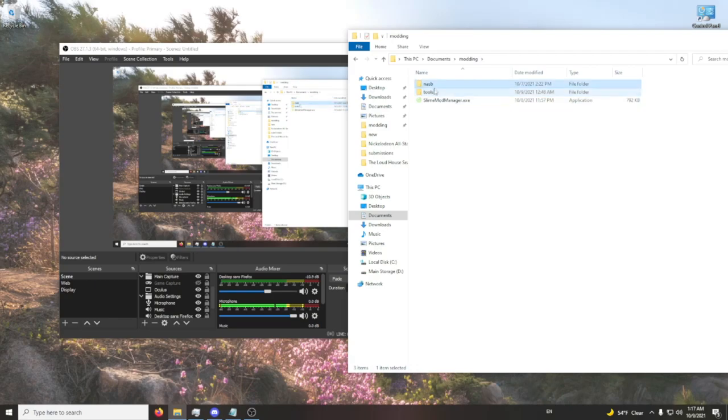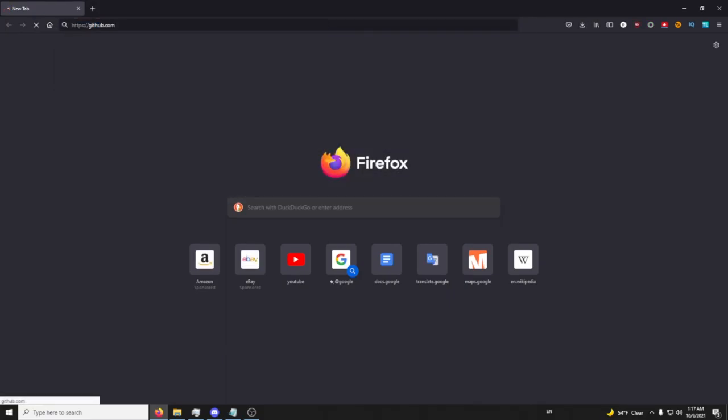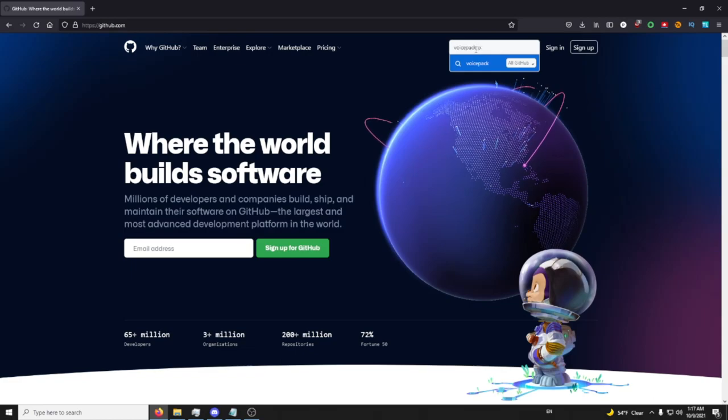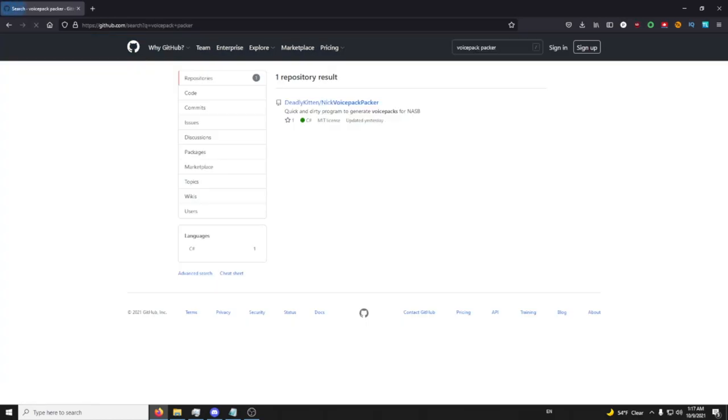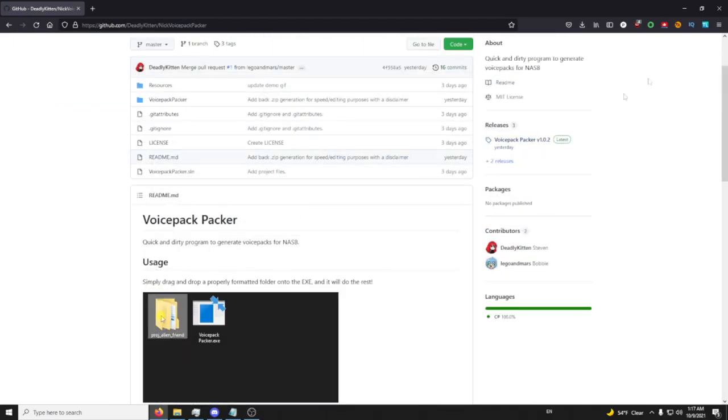Now, aside from the Slime Mod Manager, you're also going to need the Voice Pack Packer. To get that, go into Firefox, go back into GitHub, and search for 'Voice Pack Packer' — right here, Nick Voice Pack Packer. Just download the latest release for that, and drag it into your modding tools list.